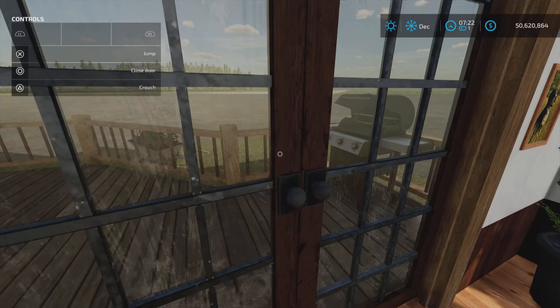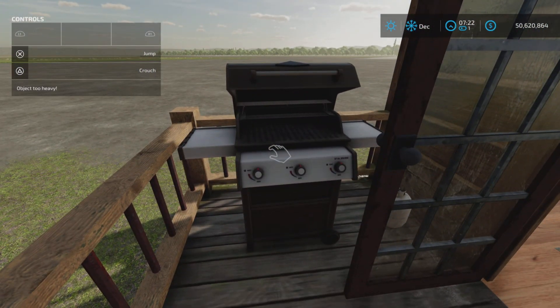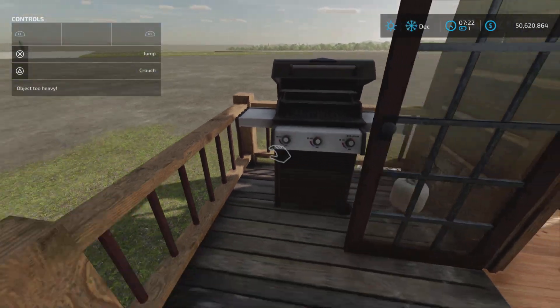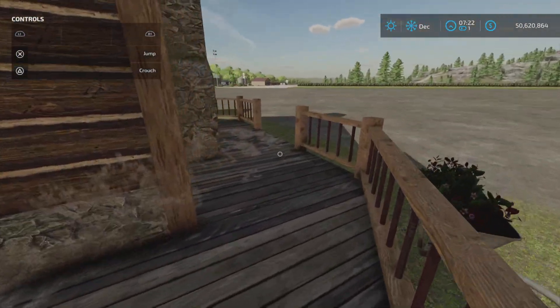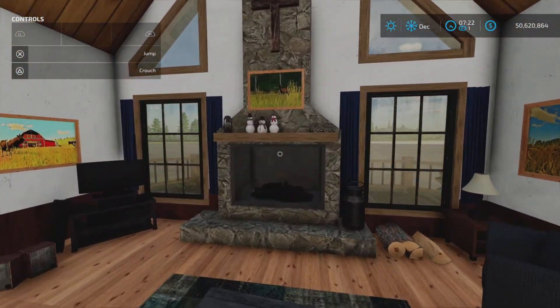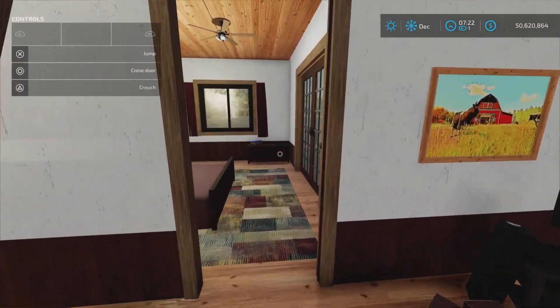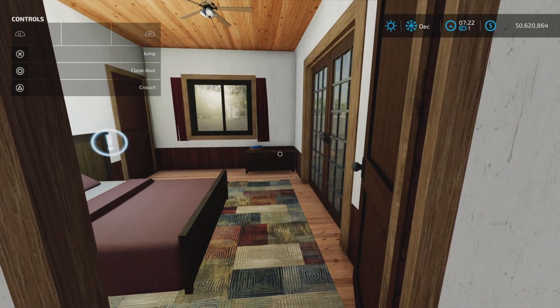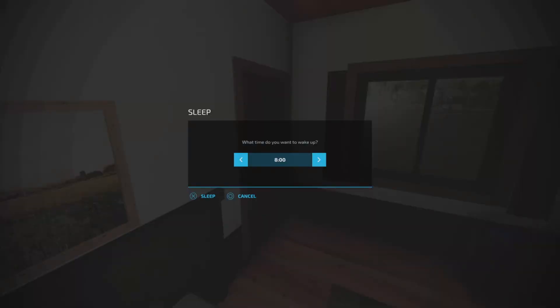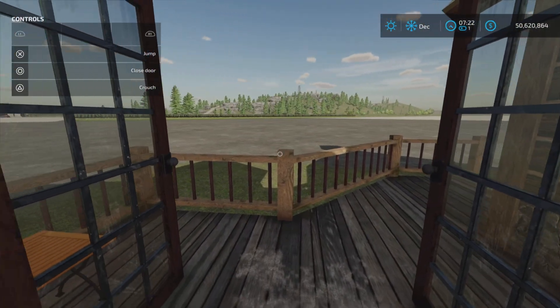We have doors to the outside — to the grill, and access to the outside on this side. We also have a beautiful fireplace with some snowmen. This is our bedroom with the sleep trigger, and another door to the deck. Really nice.